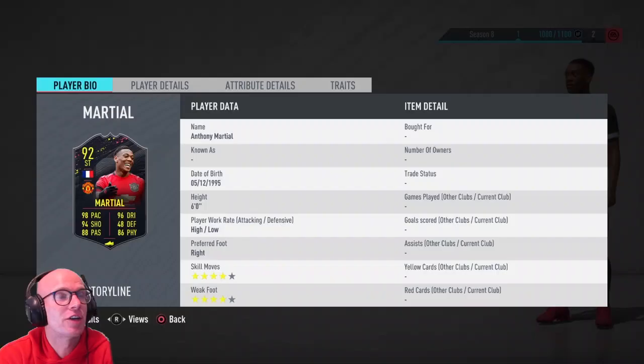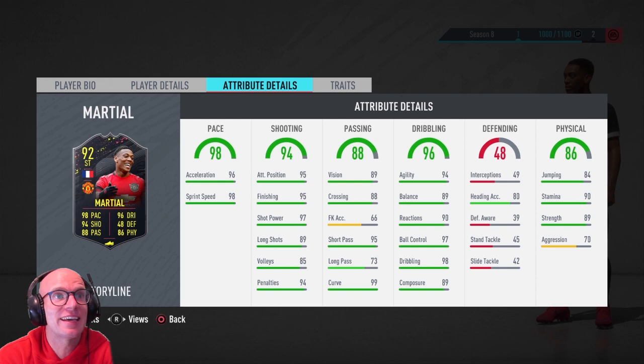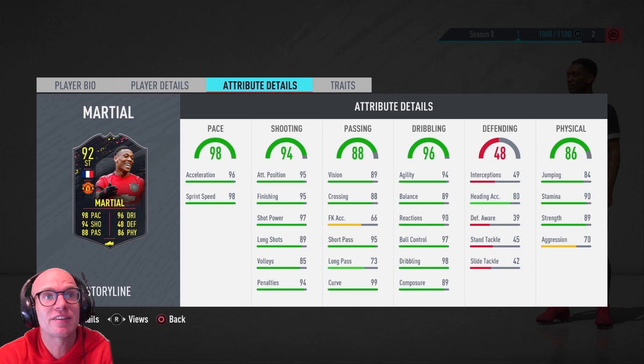The first player to look at is Anthony Martial — high low work rate, four star skill moves and four star weak foot. His pace is out of this world — 96 acceleration, 98 sprint speed. His dribbling is fantastic — 94 agility, 89 balance, 90 reactions, 97 ball control, 98 dribbling and 89 composure. He will feel super fast. His stamina is good with 90 and he even has 89 strength, though aggression is a little bit low. His shooting is phenomenal — 95 attacking positioning and finishing, 97 shot power, 99 curve and 89 long shots.